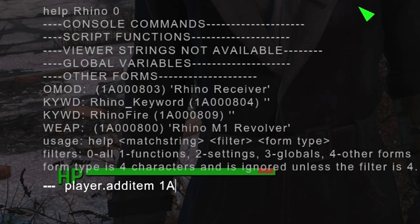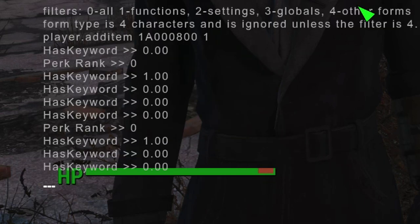You have to go 'player.additem' and then type in that code. Now like I said, as I always say, it can be different for you — most of the time it probably will be, it depends on load lists and orders and all this kind of stuff. So that's probably going to be slightly different, but type it in. Player.additem — in this case it's 1A000800 and then a 1 at the end. That 1 means you will get one. Press enter and you hear that noise, which means I have the gun. Fantastic! Let's go and have a butcher's.